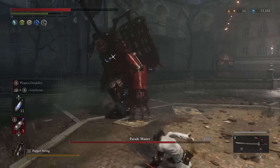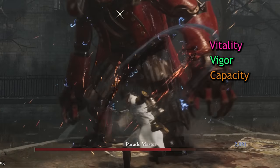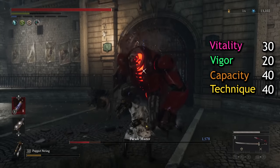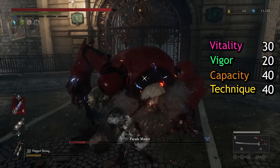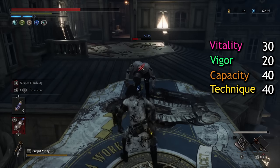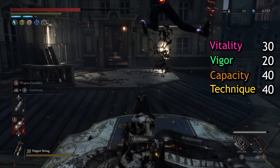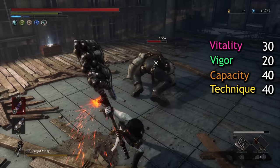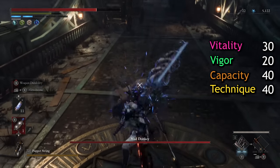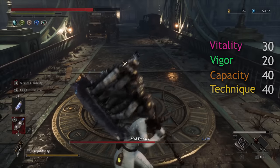The main stats to focus on for this build are Vitality, Vigor, Capacity, and Technique. Vitality determines your character's HP — your overall health grows as you increase it, and your Guard Regain abilities are also improved. As Vigor increases, your Stamina grows, allowing more consecutive attacks and more ground coverage. Higher Capacity means you can carry a heavier load, including your Legion arm, Amulets, and weapons. Technique is your primary damage modifier — the further you increase it, the more damage your Technique scaling weapons will deal.